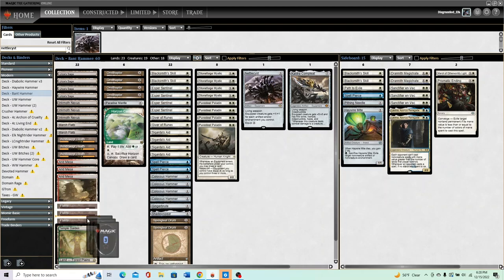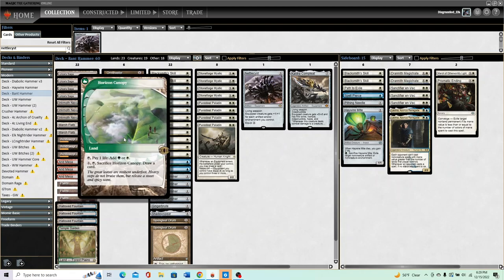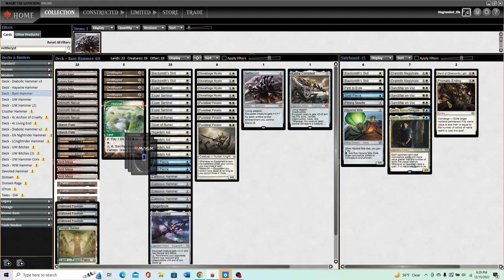Game one you only ever need to worry about getting blue mana via the three Hallowed Fountains and white mana via the Plains, and of course all the other shock lands. I saw a couple people — I think Will and Abe, and Mason Clark — playing one Horizon Canopy as the 23rd land. I've been wanting another white source so I figured I'd give it a shot. I cut the one Steel Shaper's Gift for it. Still have my one Paradise Mantle, two Springleaf Drums, four Ornithopter — pretty standard. Two Sigil, two Giver, two Spell Pierce.